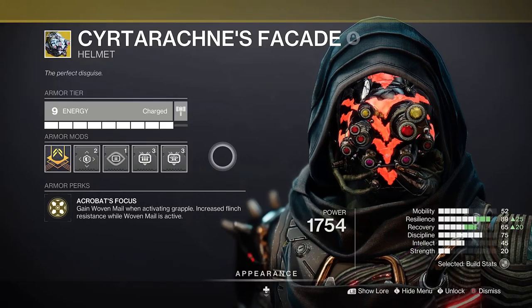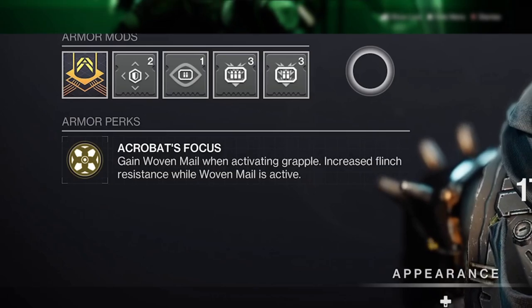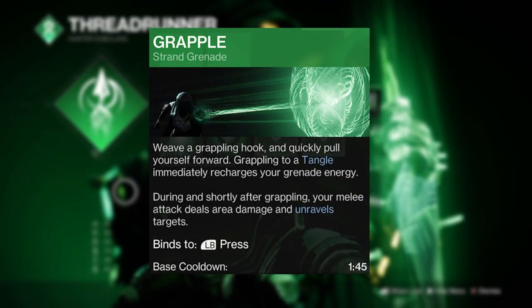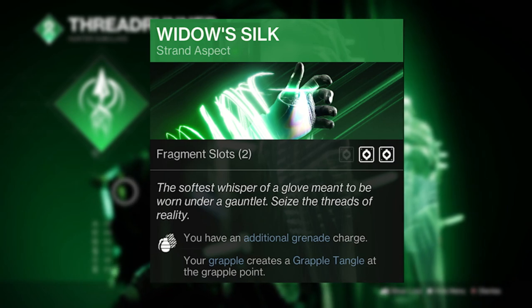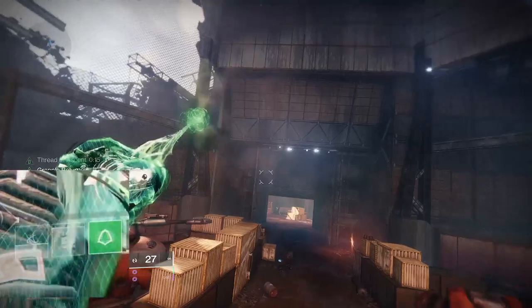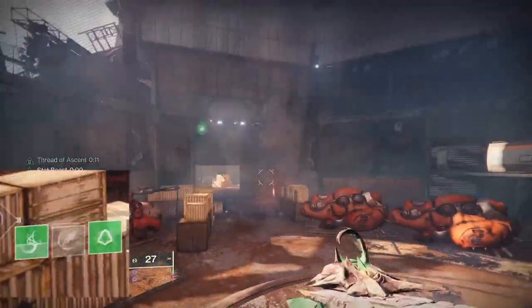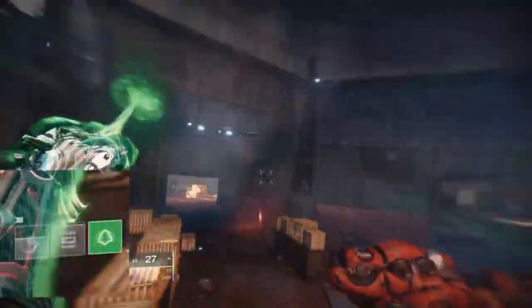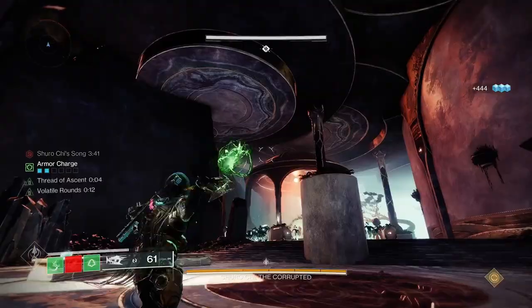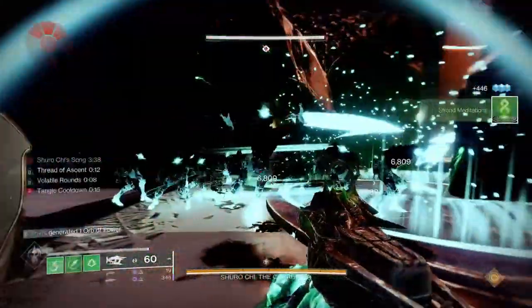It grants you Woven Mail when grappling, which also gives you damage and flinch reduction. With this equipped, intrinsically on Hunters you also automatically get 2 grapple charges thanks to the Widow's Silk aspect. This also creates a tangle at the point of grapple, which can come in extremely handy — when you grapple onto a tangle you don't lose your grapple charge, so you can infinitely grapple onto a tangle. You can also throw it and grapple onto it to cover some crazy distances for bonus style points.